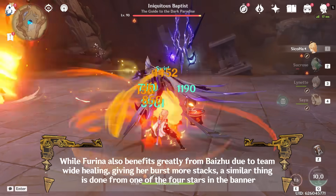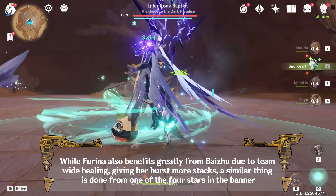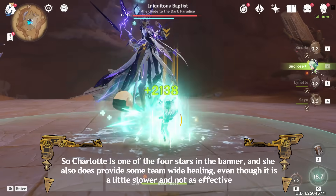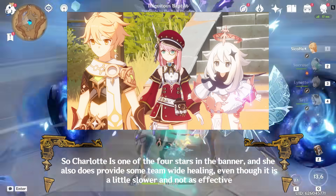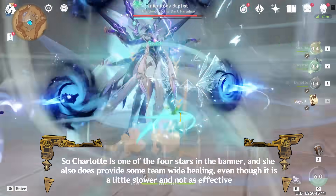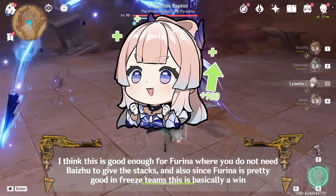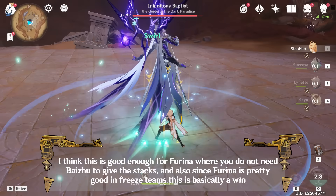While Furina also benefits greatly from Baizhu due to team-wide healing giving her burst more stacks, a similar thing is done from one of the 4-stars in the banner. Charlotte is one of the 4-stars in the banner and she also provides some team-wide healing, even though it is a little slower and not as effective. I think this is good enough for Furina where you do not need Baizhu to get the stacks, and also since Furina is pretty good in freeze teams, this is basically a win.